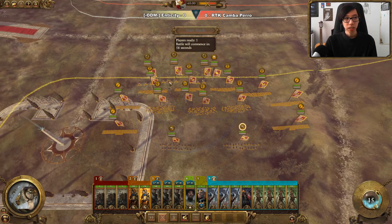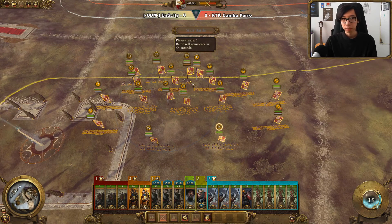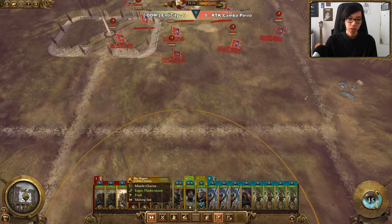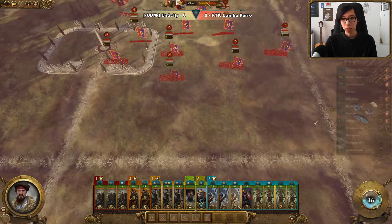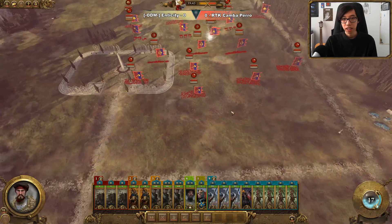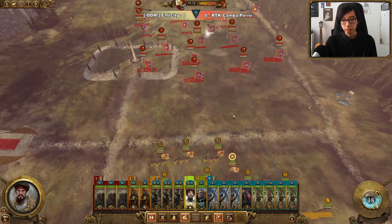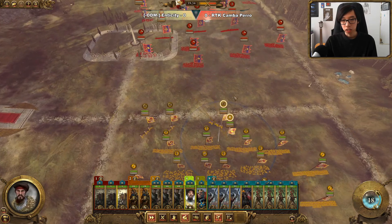Okay, so here we go. Our first best of three of the day going up against Bretonnia. For us we have brought Kislev — war wagons, some bear cavalry and pit fighters along with some spears to make sure that our army doesn't get overrun by cavalry. For Bretonnia we have questing knights, very expected, and that is because of their high AP which is very strong against our cavalry.